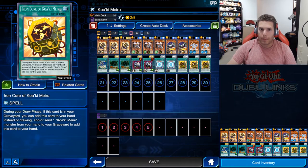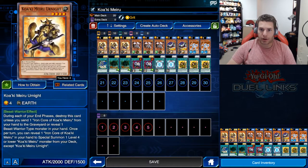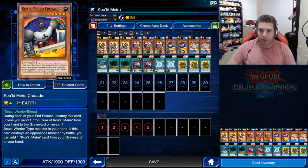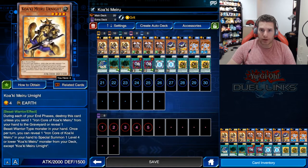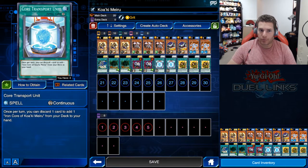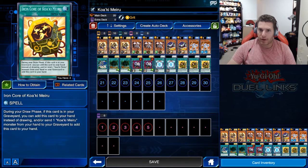For instance, Iron Core of Koaki Meiru — the only purpose of this card is to be discarded to pay the cost for these monsters. During your draw phase, if this card is in your graveyard, you can add it to your hand instead of drawing, or send one Koaki Meiru monster from your hand to the graveyard to add it to your hand. It literally cannot be activated on the field. That's why there are three of it. Core Transport Unit lets you discard one card to add one Iron Core from your deck to your hand, so with five of these cards you have a good chance of opening with at least one.